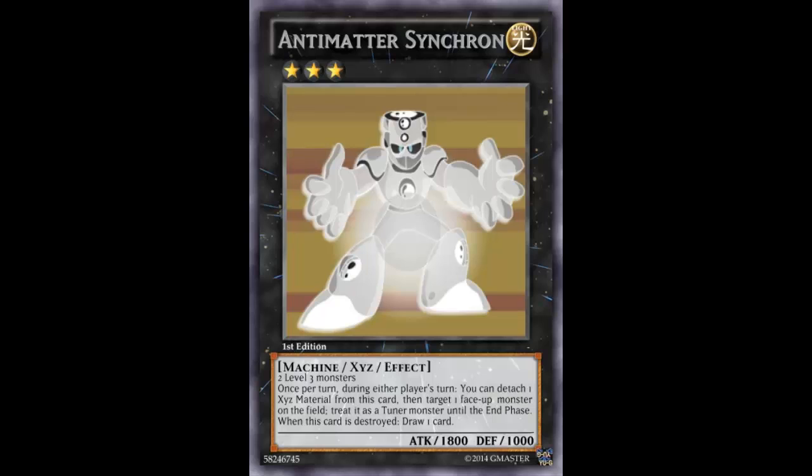It is a Light, Rank 3, Machine XYZ effect monster with 1800 attack and 1000 defense. It is made with two Level 3 monsters. Its effect reads: once per turn, during either player's turn, you can detach one XYZ material from this card, then target one face-up monster on the field and treat it as a tuner monster until the end phase. When this card is destroyed, draw a card.